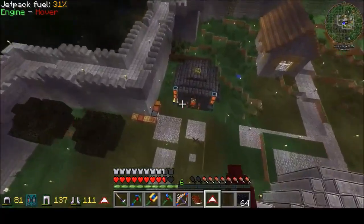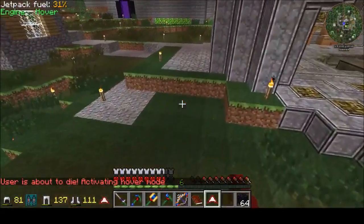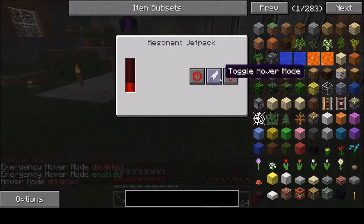The smeltery looks great, I think — it looks pretty awesome. It could certainly be upgraded if you'd like. About to die — emergency hover mode activated. There we go.